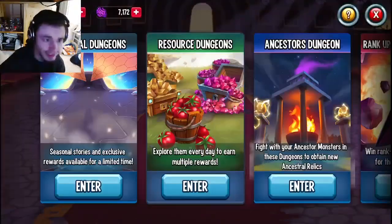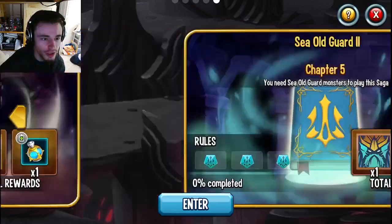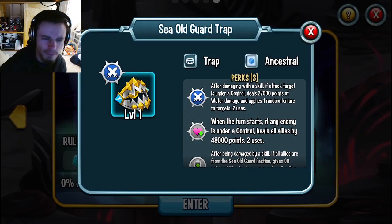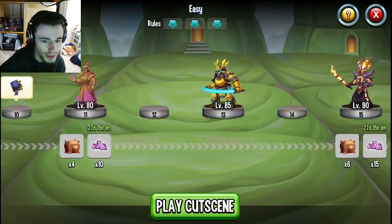In the newest Era Saga area, you will see the Seaguard Book, and there's also a second Seaguard Book. Inside of this second one, you can actually get a new trap — an ancestral trap. It is a very, very good one, so I definitely suggest that you guys do this one.